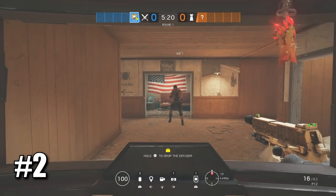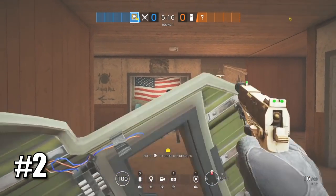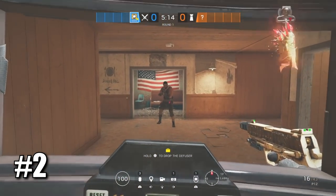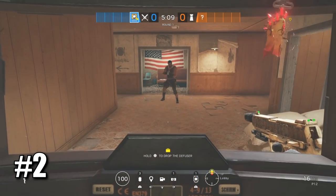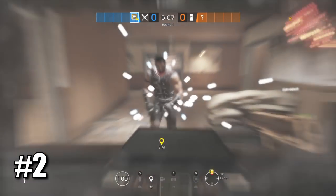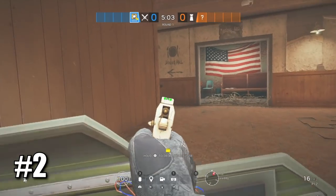There's another really cool trick: Blitz can actually counter Oryx's knockdown ability by flashing at the exact time that he's about to hit you. Just like this — he's flashed but I didn't get knocked down.